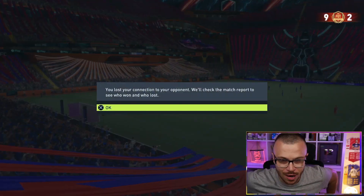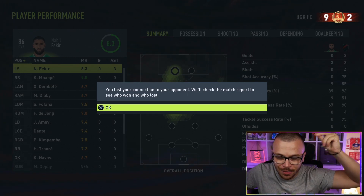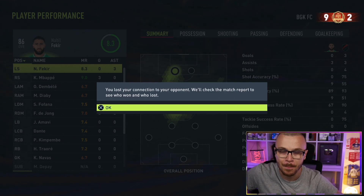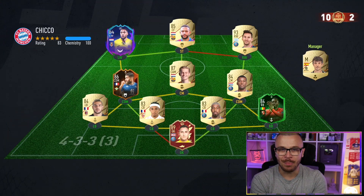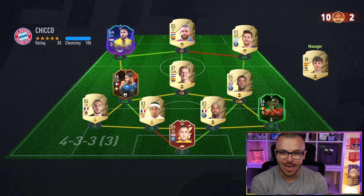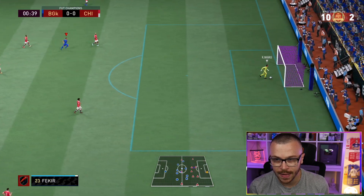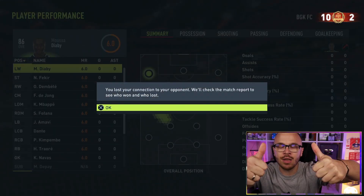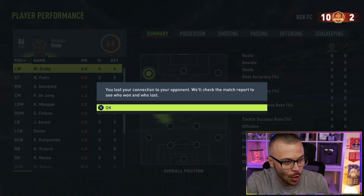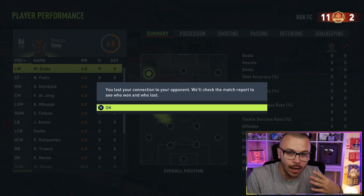Having Mbappe as a striker at this stage of the game is a game changer. Probably in two or three months, when everyone has pacey defenders with 90-plus pace and Shadow on them, it'll be harder. But right now it's really helpful. Next opponent has Messi, Wijnaldum, Depay, and Kimpembe at the back — a very good team. Big respect to players who don't quit when they're losing and let opponents take wins.